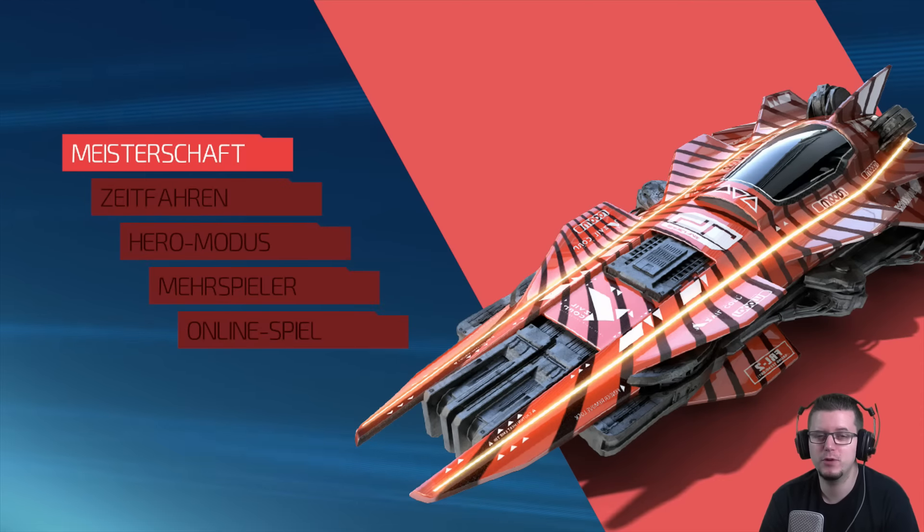Herzlich Willkommen in Finchys Welt zu einer neuen Ausgabe von Finchys zeigt euch was. Heute ein Spiel, was ich mir gerade eben erst runtergeladen habe, nämlich für die Wii U. Es geht heute um Fast Racing Neo. Das Ganze ist vorgestern erschienen, am 10.12. Ich habe mir heute eine Karte organisiert von 15 Euro, damit ich mir das überhaupt leisten kann, und werde das Ganze jetzt mal mit euch zusammen anspielen.